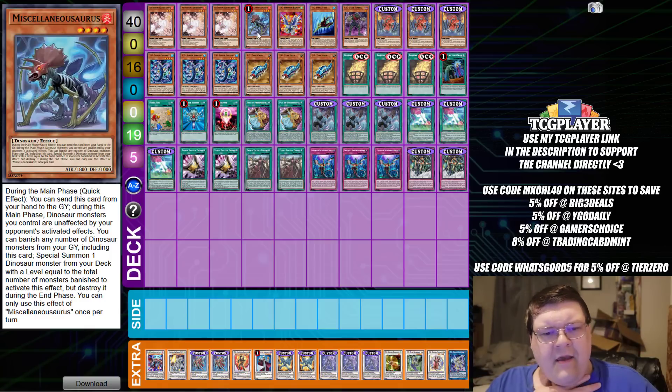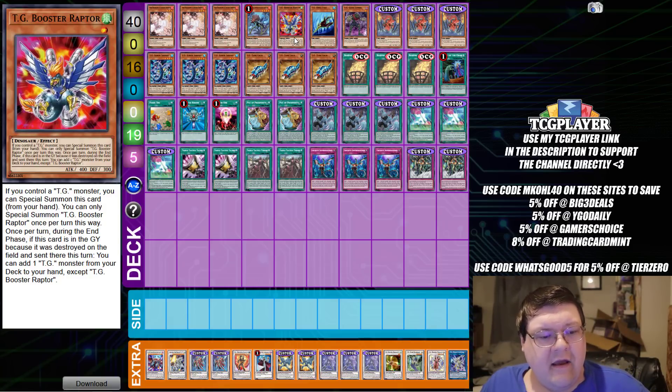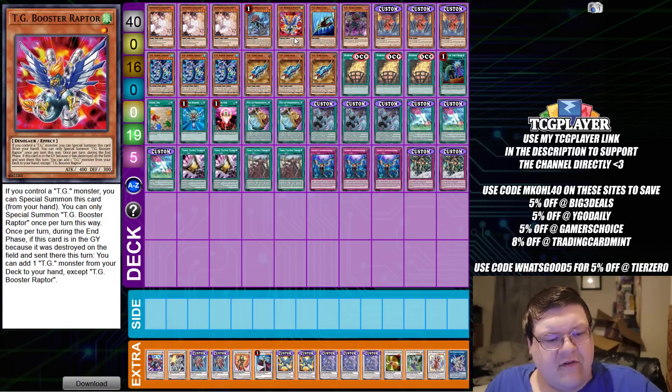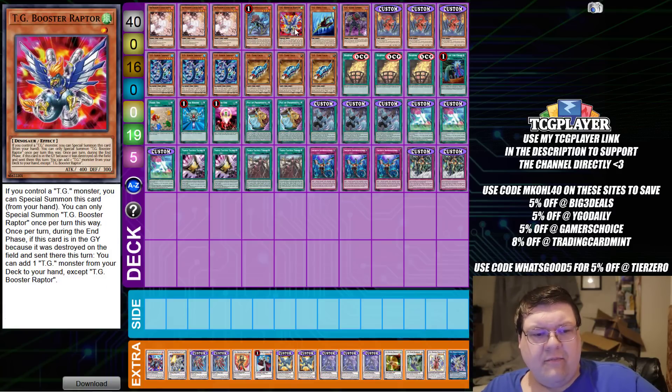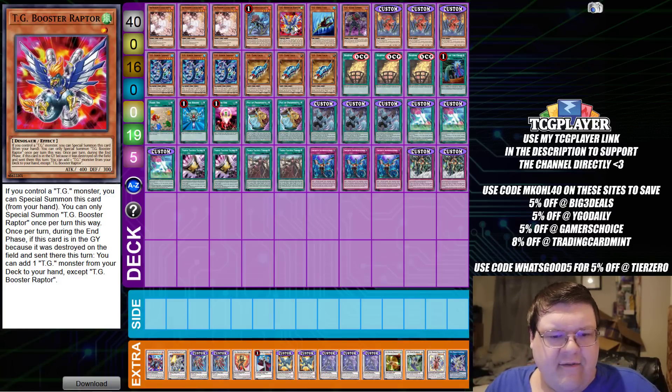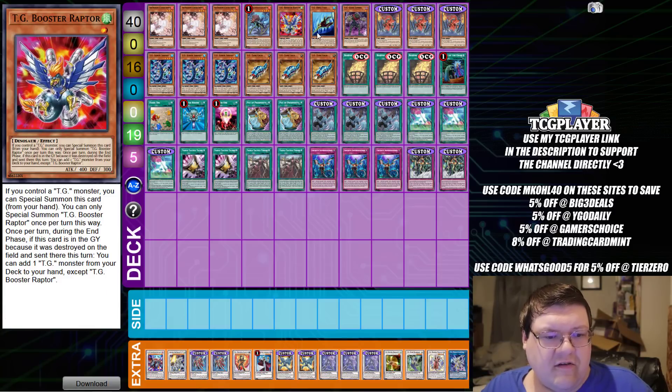We are playing Misc because Booster Raptor is a dinosaur. If you control a TG Monster, you can special summon Booster Raptor from your hand. Then once per turn during the end phase if this card is in the grave because it was destroyed by a card effect, you add a TG Monster from your deck to your hand except Booster Raptor. So you discard Misc, banish Misc, and special summon Booster Raptor — free real estate for the deck. Getting another extra level one body on the field is a free extender. This also might be your Ash, especially if you start the combo and your opponent looks at you wondering what to do about it.